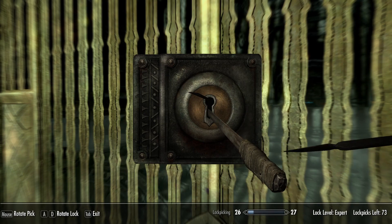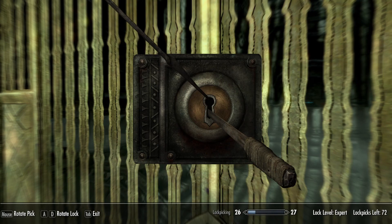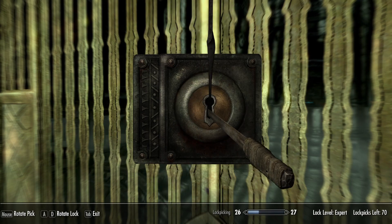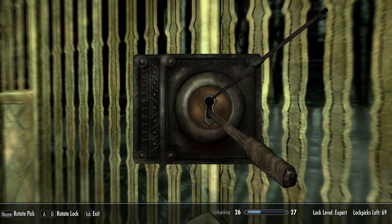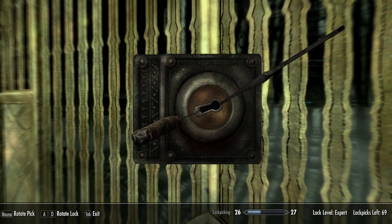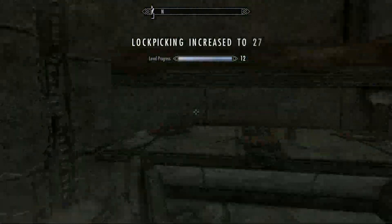This is an expert lock, so pretty difficult. Even failing gives us lockpicking progress, so that's something, right? This lock is actually pretty difficult — where's the sweet spot? Come on, you're not even giving me anything. Oh, okay, there it is. We found it. Okay, never mind — I spoke too soon. A little bit more right, I think? There we go. Excellent, lockpicking increase — yay!